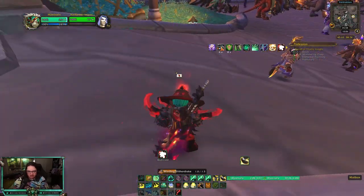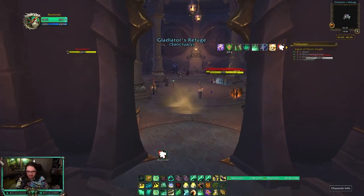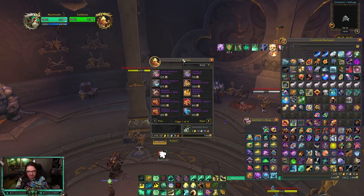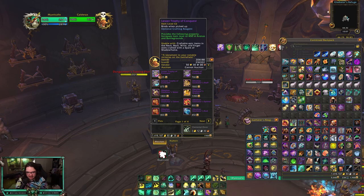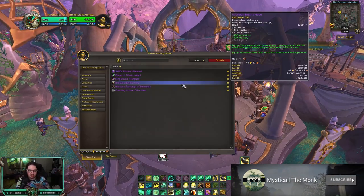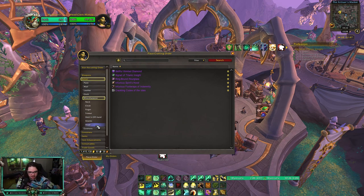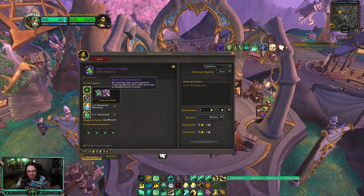Now that we have all the mats and stats, before going to the crafting vendor you'll want to buy the Conquest item that scales the piece to 450. Without it, the spark-crafted piece will only be around item level 424. Go to the Conquest vendor — I'll mark it with a skull — and look for the piece matching your slot. I'm making a ring so I need the Lesser Trophy of Conquest, which scales Neck, Back, Wrist, or Finger slots to 450. Back at the vendor, click on her and start a new crafting order. Go to Finger, click Signet of Titanic Insight, and use your Spark of Shadowflame.